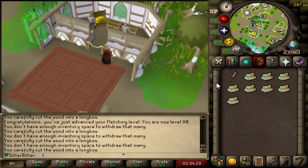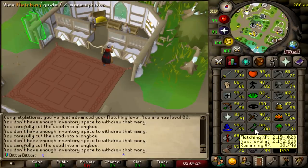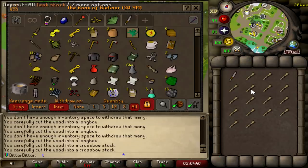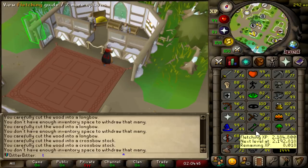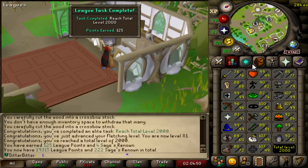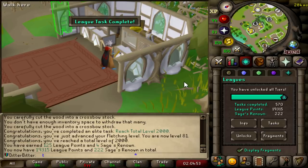I was eating my KFC, and I had some logs left over in the bank — I was very close to 2K total. So I think I might hit it now. Ran out of Magic and Ulogs, but I'm so close to the level I might as well use whatever I can. And that right there is 81 Fletching, putting me at 2K total, giving me 125 League Points. 19,350 now.